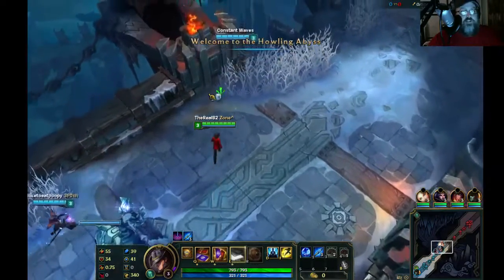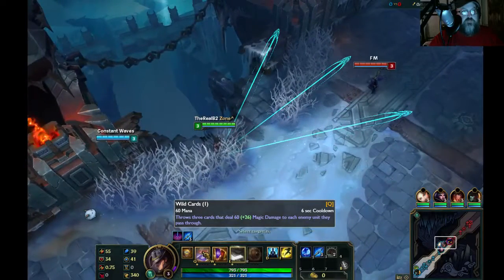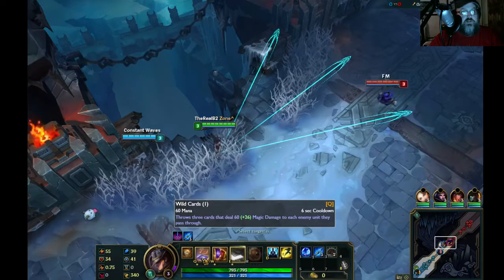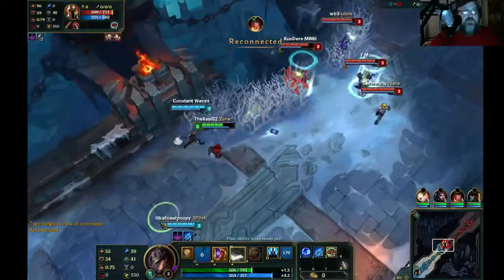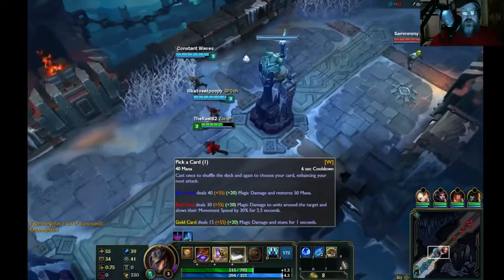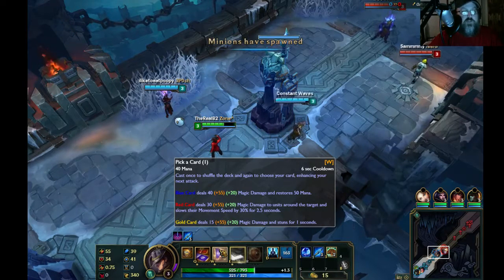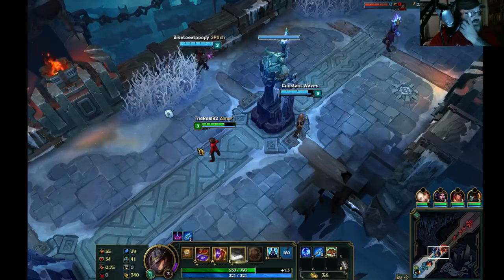Twisted Fate has a neat little teleport and his Q throws wild cards in a formation — it's going to hit in a spread like that. His W puts up a blue card which will restore mana, a red card which does magic damage, and a gold card which actually stuns for a second. Pretty cool mechanic.